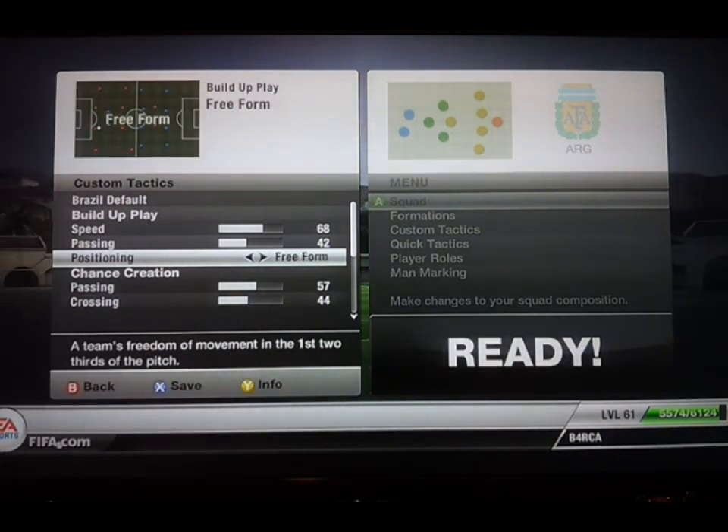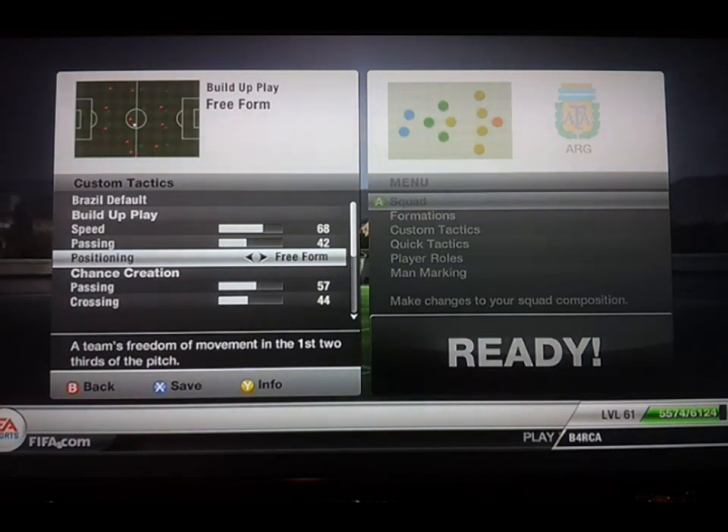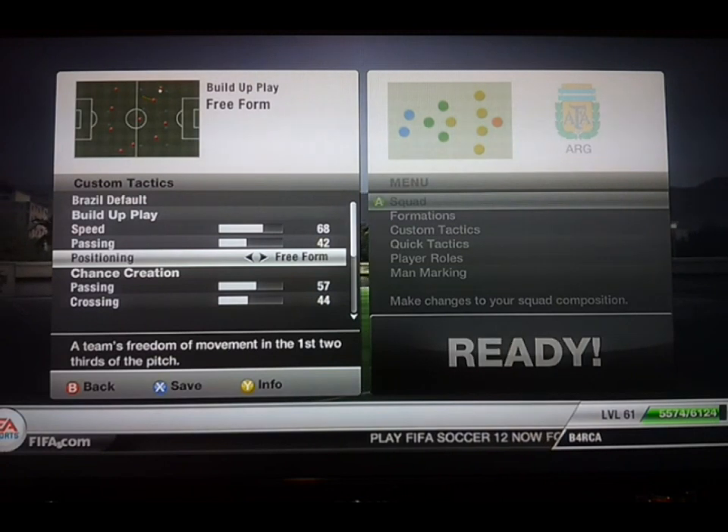Whereas free-form, they'll all float around pretty much like Barcelona and Spain. You'll find your right-back swapping places with your right midfielder, your striker dropping deep, and midfielders running past the strikers — your players can end up anywhere really.